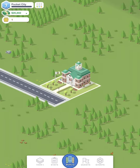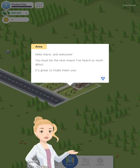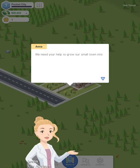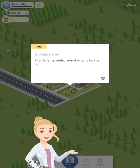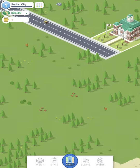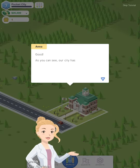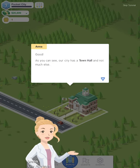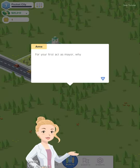We're playing through the tutorial here and we have Anna as our guide. She says: 'Hello there and welcome. You must be our new mayor — I've heard so much about you. We need your help to grow our small city into a booming metropolis.' We're looking around the map and it looks like there are some areas we can buy and some treasure chests. Our city just has a town hall and not much else. First act as mayor: let's build a longer road.